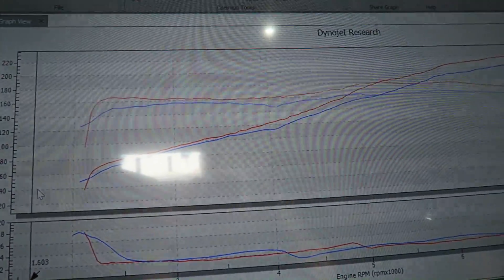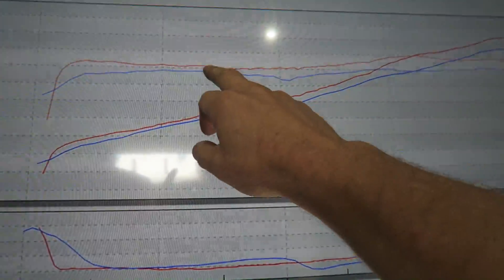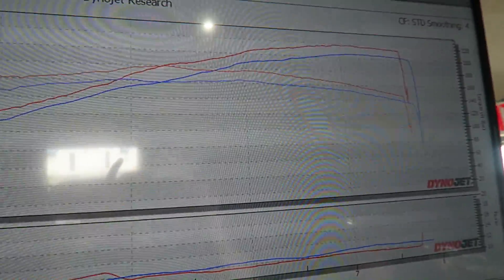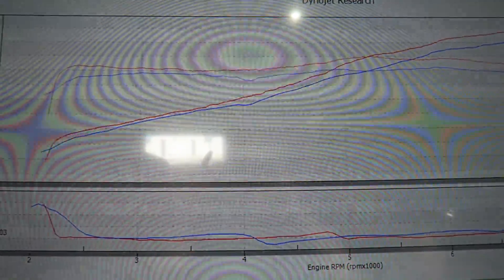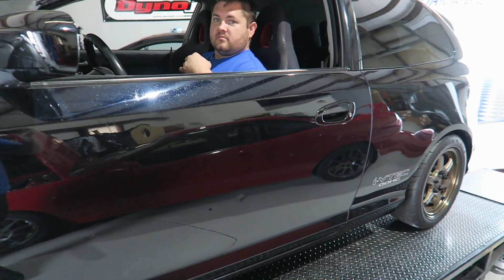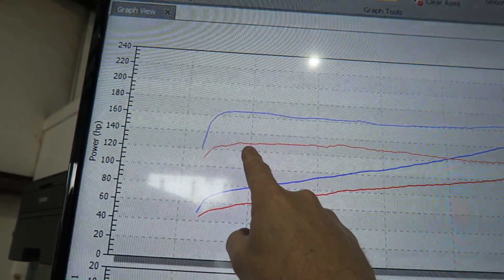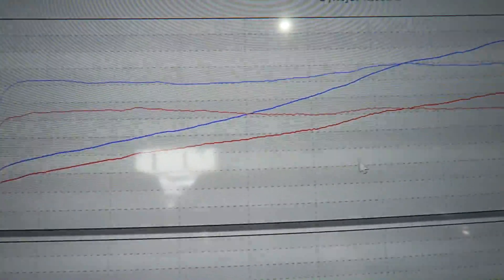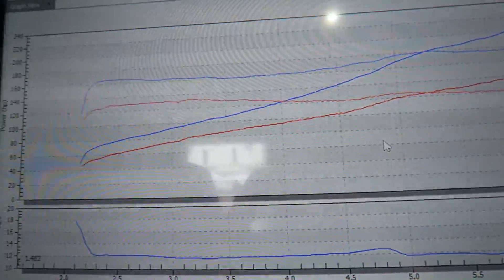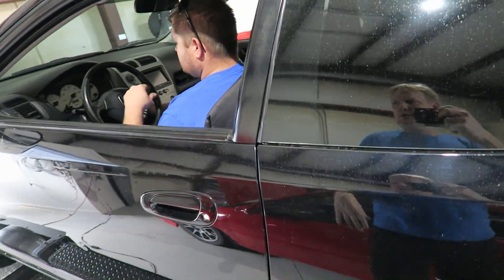Just to recap: this first result was with the Jackson header, short-ram intake, and no exhaust when we hit 2.5. Now we have the PLM header, the three-inch exhaust, and the cold air intake — big difference and gains everywhere. And if you remember episode one when George was selling this car and we said we'd offer a K24 swap — this is the result. We went from a stock EP3 motor making 140 horsepower up to 221. That is a massive jump.